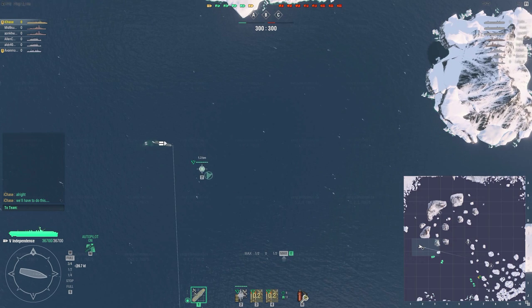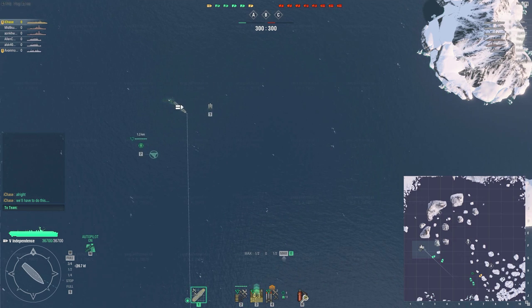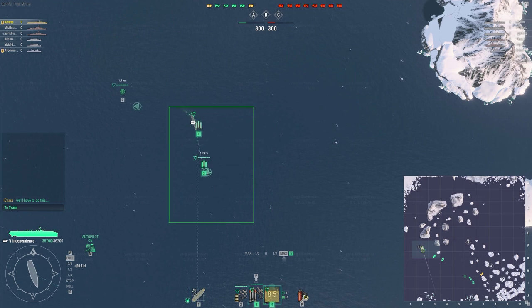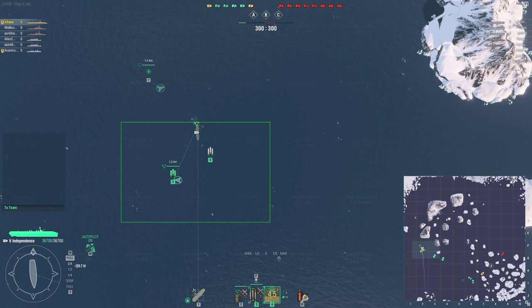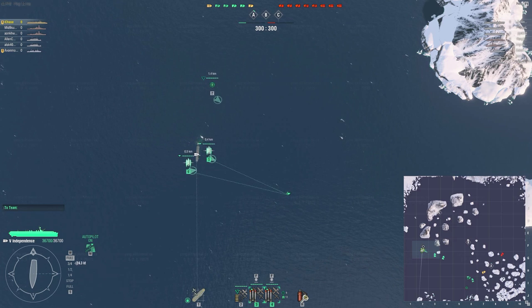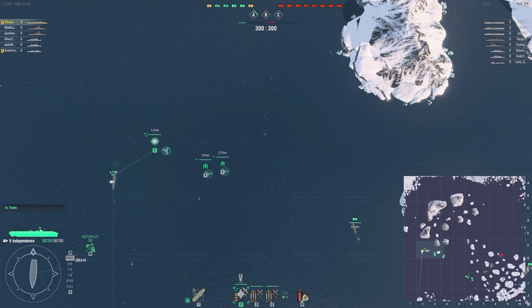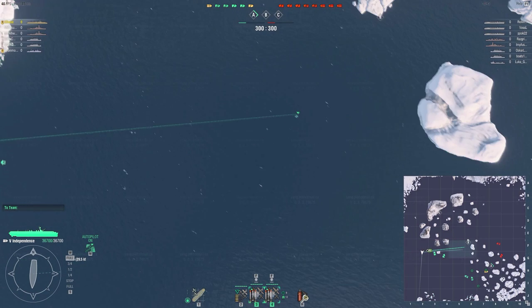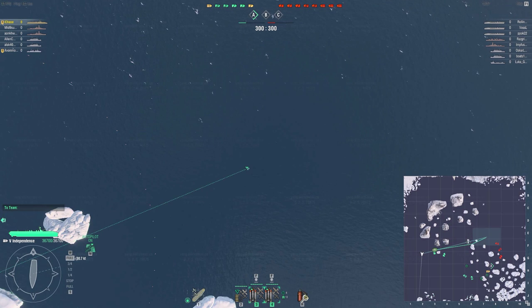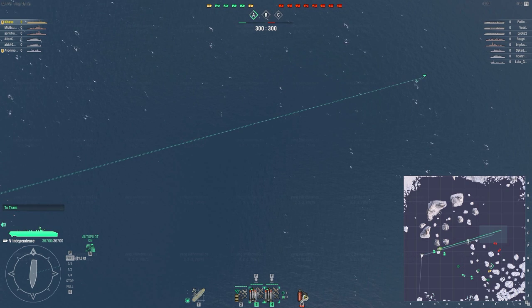I'm actually primarily a cruiser-carrier guy, so this video would not be complete without some carrier gameplay. This is one of those carrier battles that a lot of people are not a huge fan of — I'm in my tier 5 US carrier, the Independence, and the enemy team has three Langleys. Even though the Independence is a higher tier carrier, it can simply get overwhelmed by the amount of airplanes that lower tier carriers can throw at it, assuming people actually coordinate their actions. A lot of people treat carriers like they're the arty of World of Tanks, but there's only a surface resemblance, primarily from the top-down view when playing carriers.